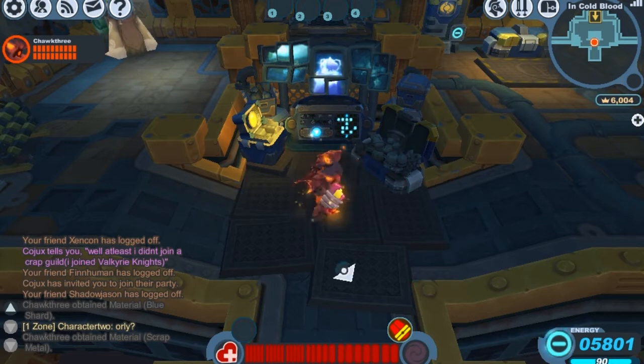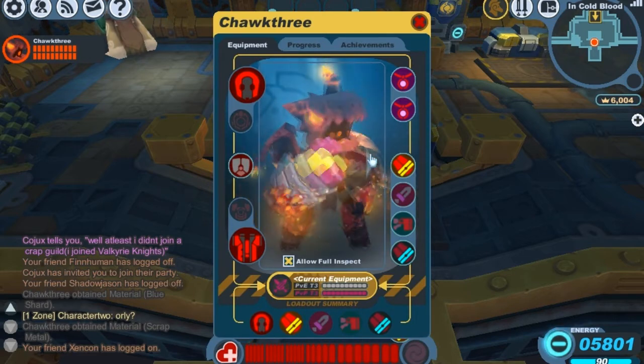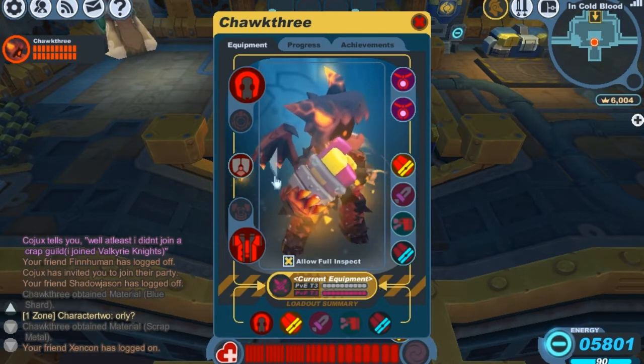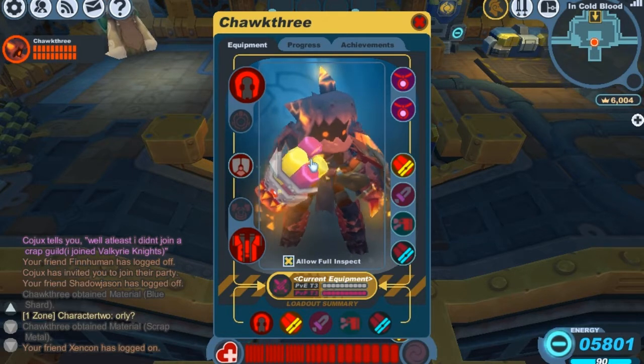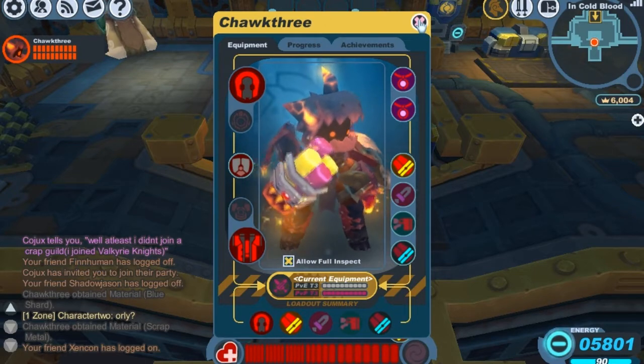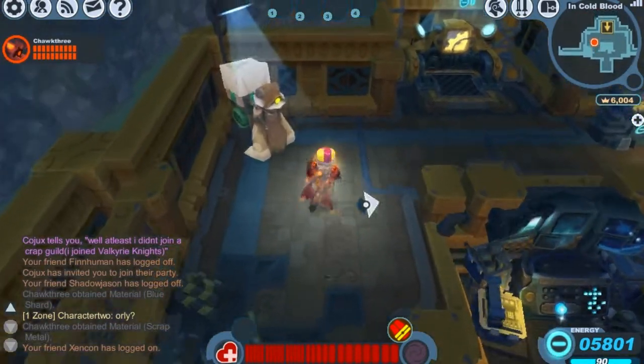Today I'm going to be showing you guys the Ash of Agony, which is one of my favorite bombs in Spiral Knights. We'll take a closer look at it — as you can see it resembles the Voltaic Tempest and the Shiver Mist because it's in the status bomb family. The Ash of Agony inflicts the fire status on your enemies, so it looks pretty sweet.